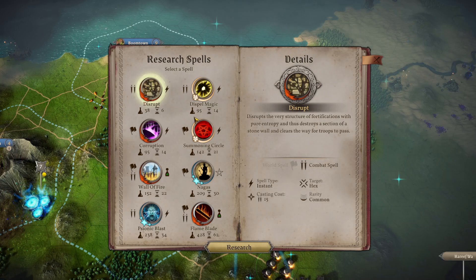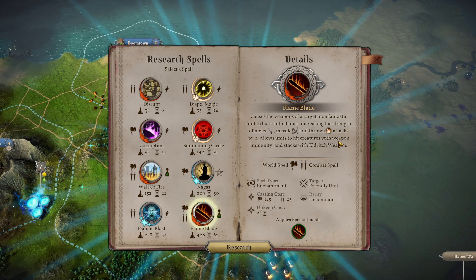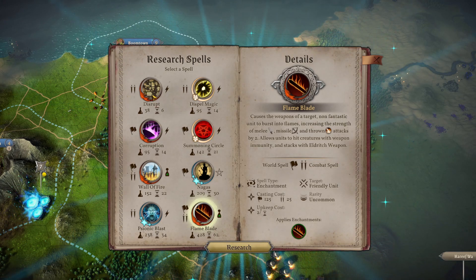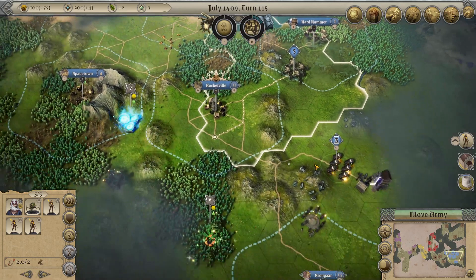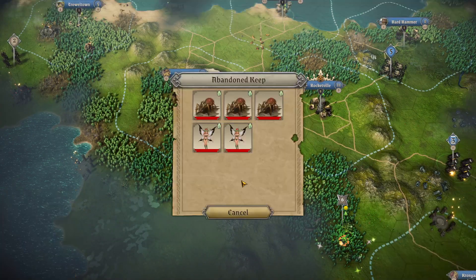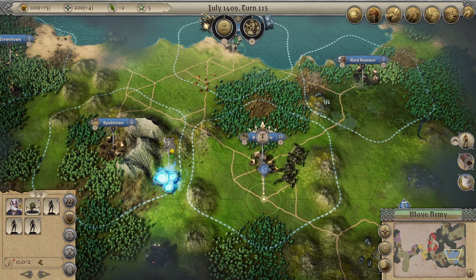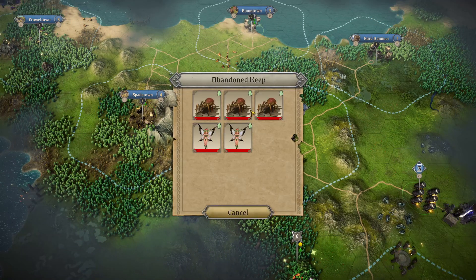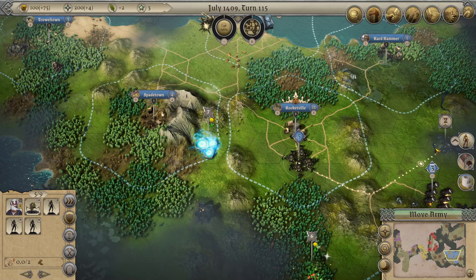Spell options: Disrupt, Dispel Magic, Corruption, Summoning Circle, Wall of Fire, Nagas, Psionic Blast. Sign of Clan gives flame-like strength to melee, missile, and thrown attacks by two and allows units to ignore weapon immunity - stacks with Eldritch Weapon. Let's disrupt that one and get it out of the way. Looking at a fight with three spiders and two ranged units webbing everybody - that's probably not going to go in our favor with five enemy units, so we'll wait on that fight.